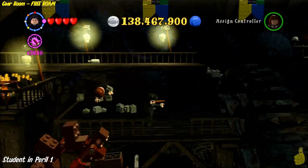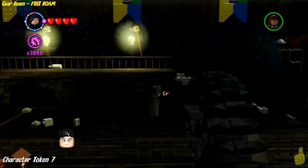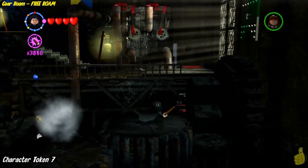Student in peril — you probably already saw him. We saved him for now so we didn't overlap like eight things at once. But now that we've got that taken care of, we need to make it all the way back up to the top one more time.